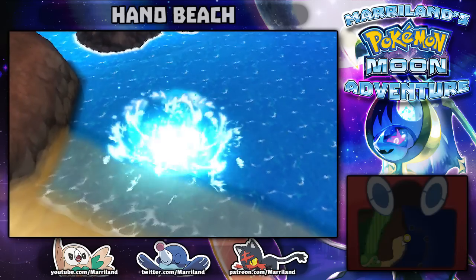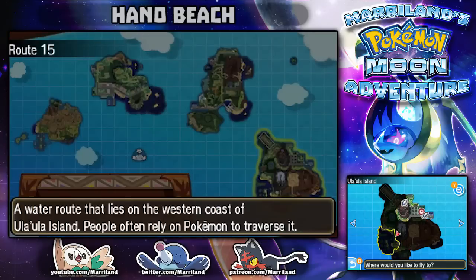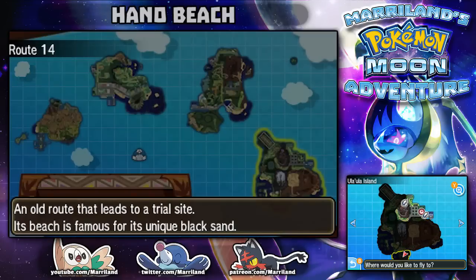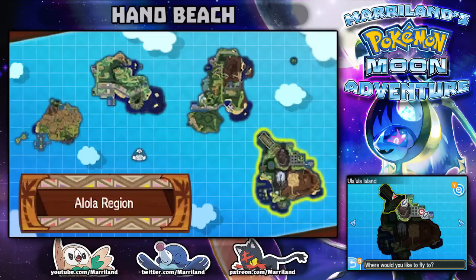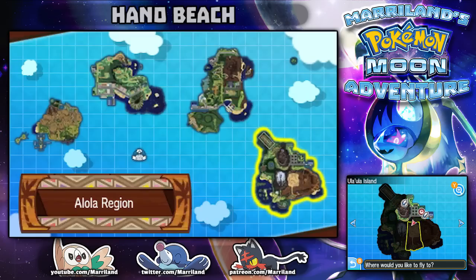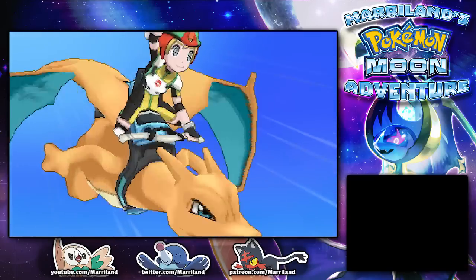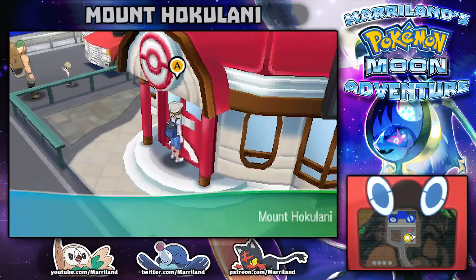I head to Mount Hokulani on Ula Ula Island. Looking at the map, there's Tapu Village, Route 13, 12, Secluded Shore, Routes 14 and 15 — it looks like I'll be going all around the island. This is a very big island, which makes sense since Ula Ula is modeled after Hawaii's Big Island. I stop to heal before heading down the path.